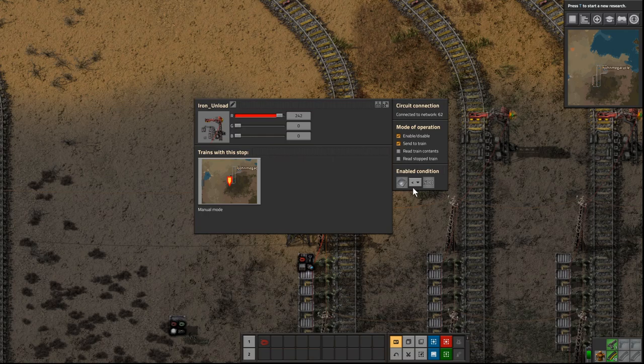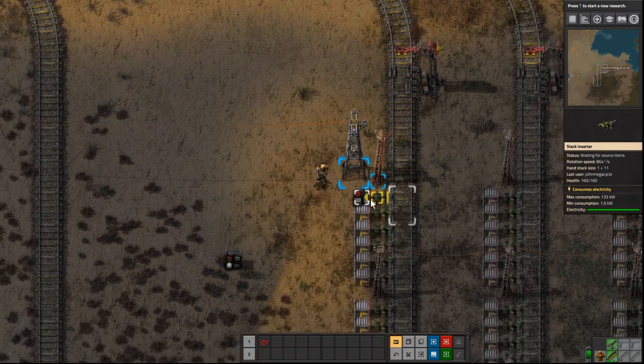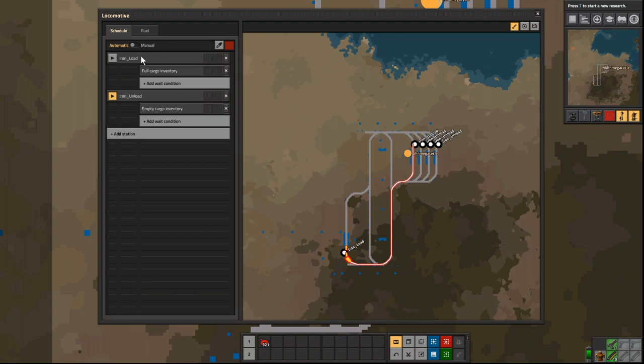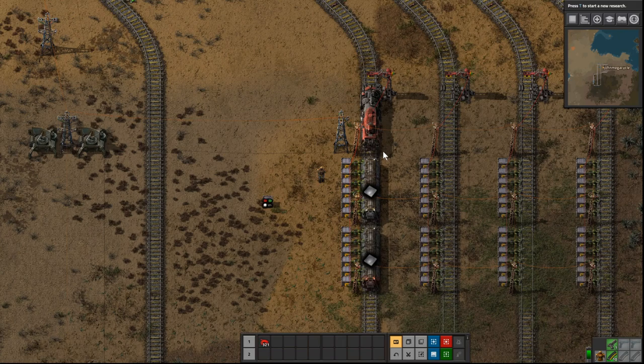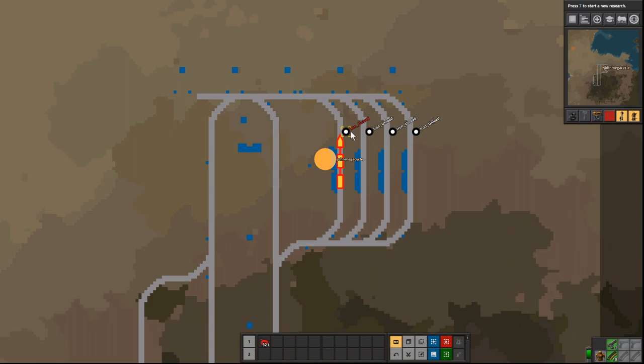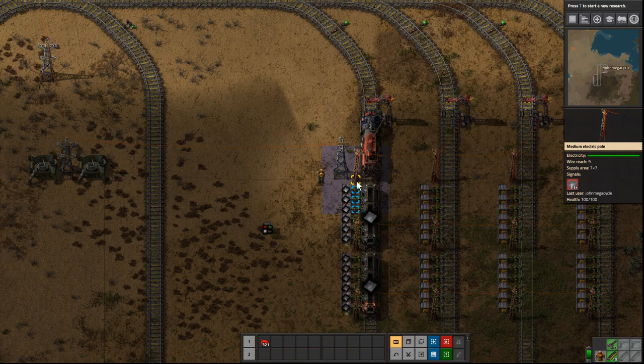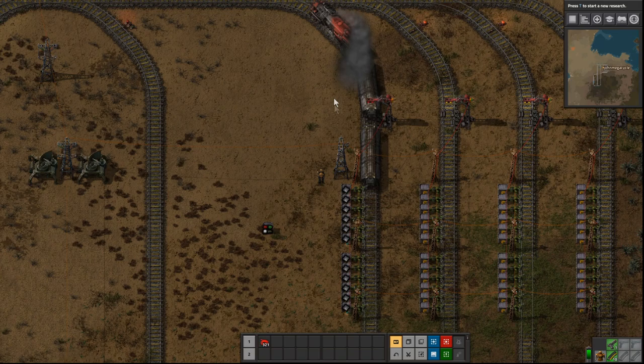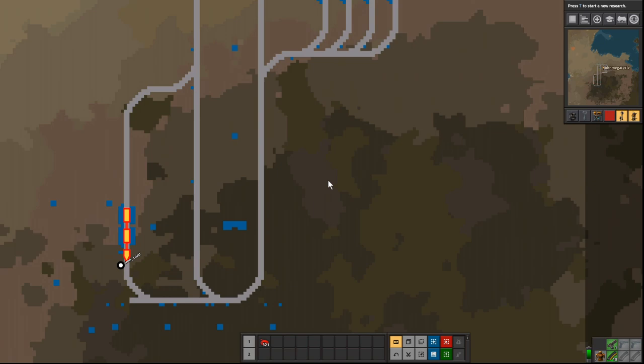What I'm saying is: if we have less than 500 iron plates, let the train come here; if we have more than that, disable the route. The train has very simple orders — go to iron load, wait until full, then go to iron unload and empty the cargo. It can go to any of the four stations. It's already full, it's chosen a station, it's unloading — and yes, the station is already disabled because we've hit above 499 plates.